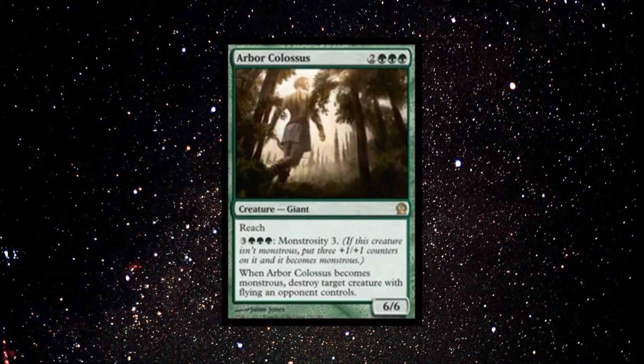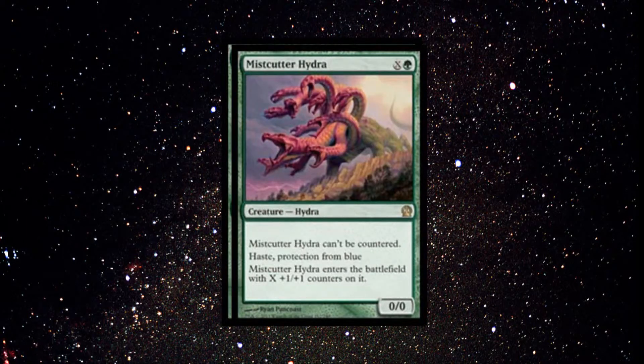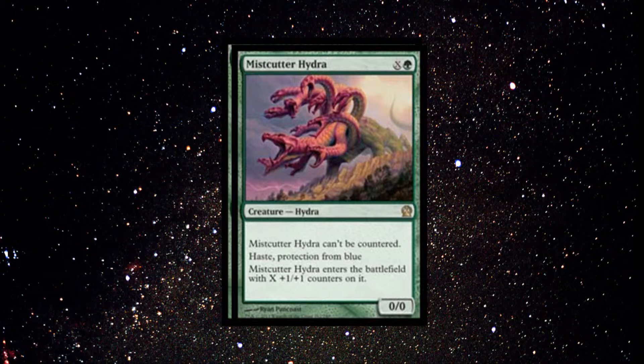For the sideboard, we have a single Arbor Colossus — just in case they have a lot of flying creatures or you need a bit more punch. Next we have 2 Mistcutter Hydras in the sideboard, just in case there's more control than you anticipated. Next we have 3 Fade into Antiquities — very important for god hate or dealing with Detention Spheres, especially if they take your Domri Rade. The gods are just really annoying to deal with, so I'd rather deal with them that way.